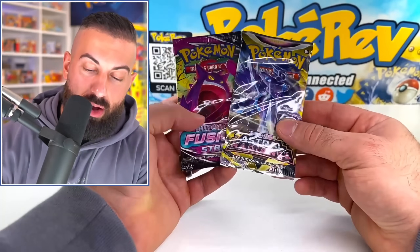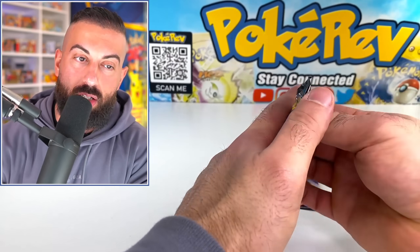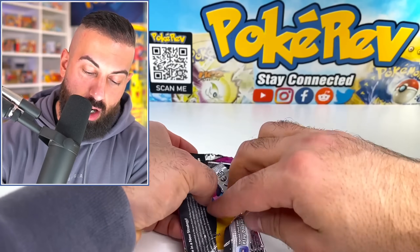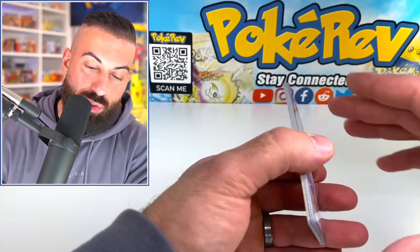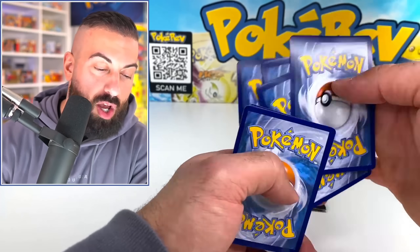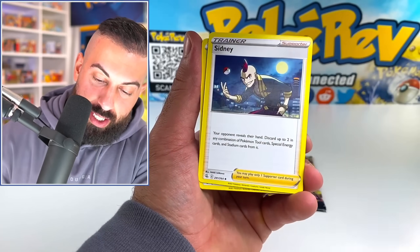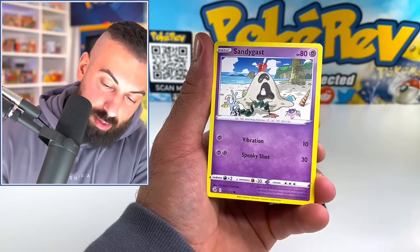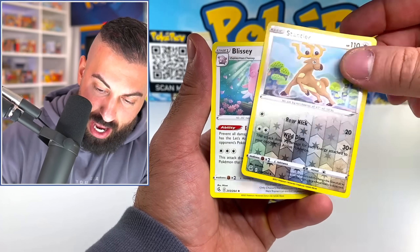Now we have Fusion Strike and Astral Radiance. Fusion Strike — alright, we're doing pretty good. We got a bunch of full arts, some illustration rares, some V cards, a bunch of promo cards — we got some goods. Let's see how we do. Diggersby, Sydney, come on, let's see if we get anything in this pack. It's a Blissey.